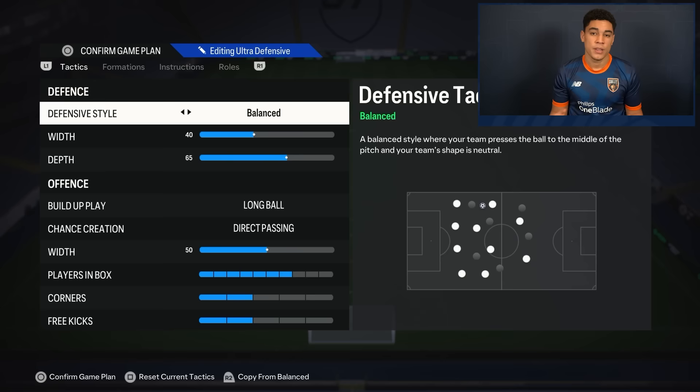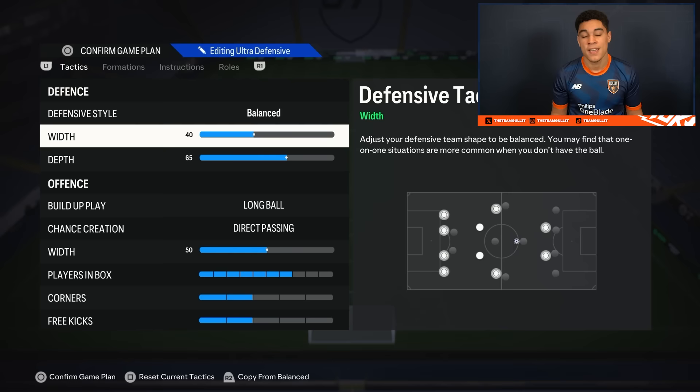We're starting with the tactics first, and they are a bit different than normally. In defense, we play the width on 40 and the depth is on 65. The width is pretty narrow because the 5-2-1-2 obviously has five defenders. I want the middle to be as compact as possible, but my fullbacks are still pretty wide, so it won't be too easy for my opponent to break down through the wing. That's why my width is on 40 and my depth is on 65.